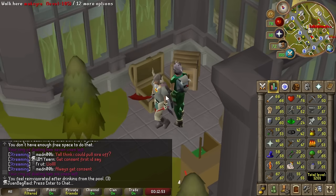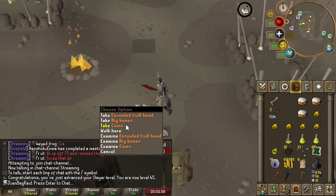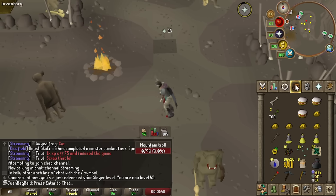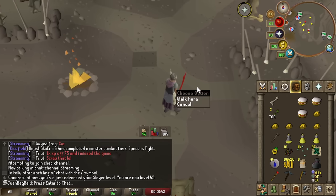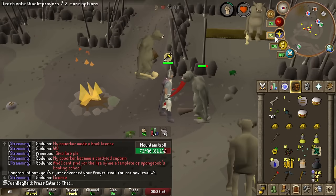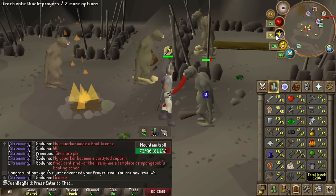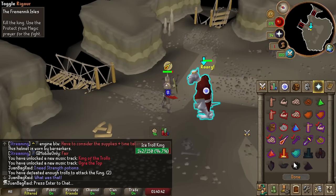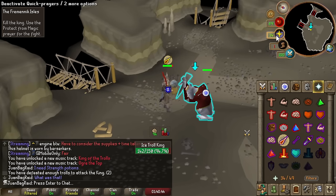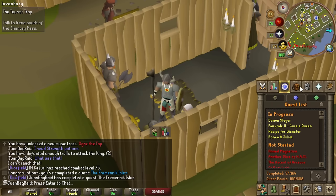45 Slayer out of 48. We just hit 49 prayer, and pretty soon the prayer levels will go up even higher once we unlock Cam Torum. Now that I do have the agility level to actually finish the quest, might as well. We're over 100 quest points, and we got a new upgrade. Nice thing about Neitiznot Faceguard is that it has no negative stats, unlike the Berserker Helm, and it also has prayer bonus.